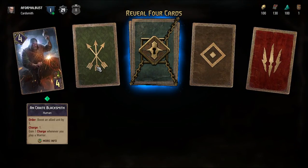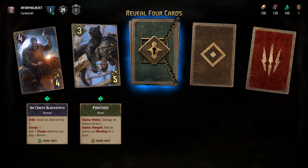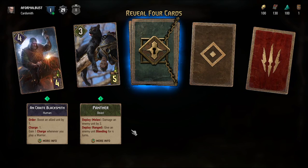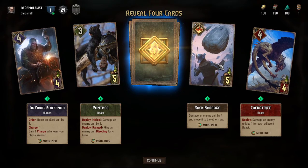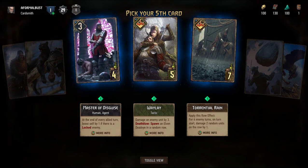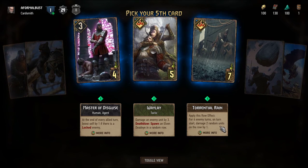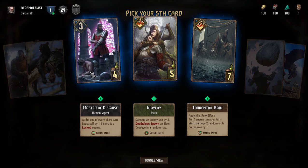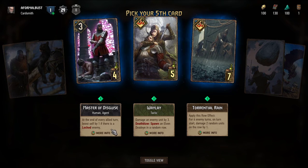I got a Skelliga card from the crack box. Whenever I play a warrior, stuff stacks with it. Panther — damage an enemy unit by two. Rock Barrage — hits anybody. Cockatrice — what's this? Pick your fifth card. An enemy unit for four turns — on turn start, damage two random units in the row by one. Not great. At end of every allied turn, boost self by one if there is a locked enemy — I don't know what locked enemy is.